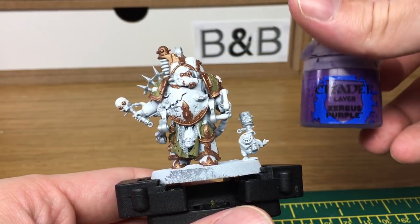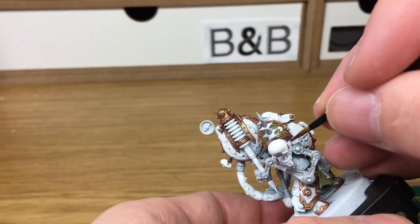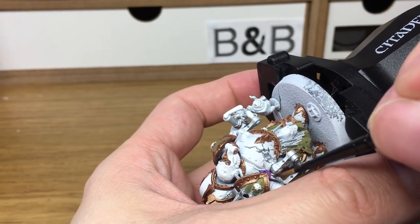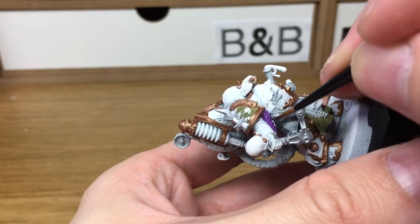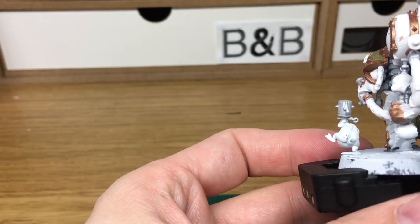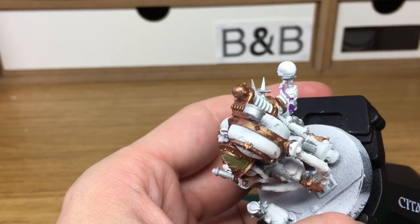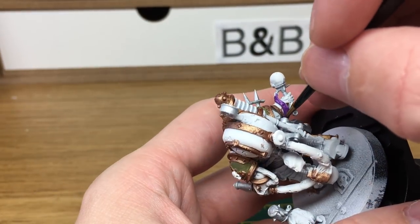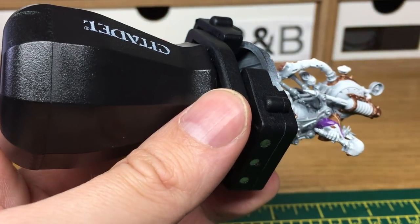The next colour that we're going to be using is Citadel Xerius Purple. I'm going to be using that just on the tentacles. When we come back, all the Xereus Purple will be finished.